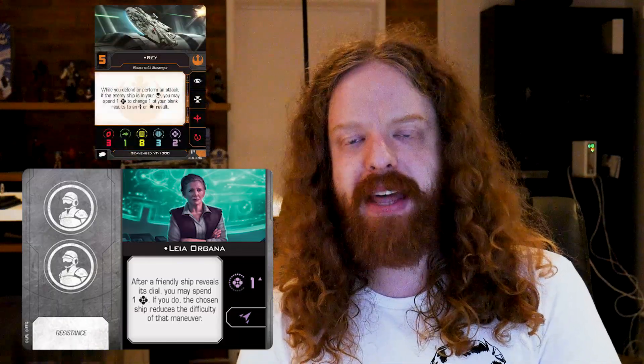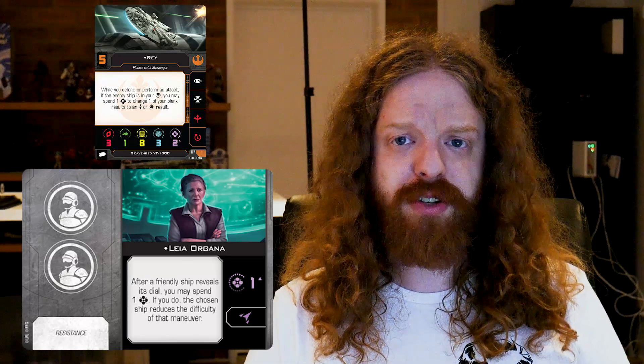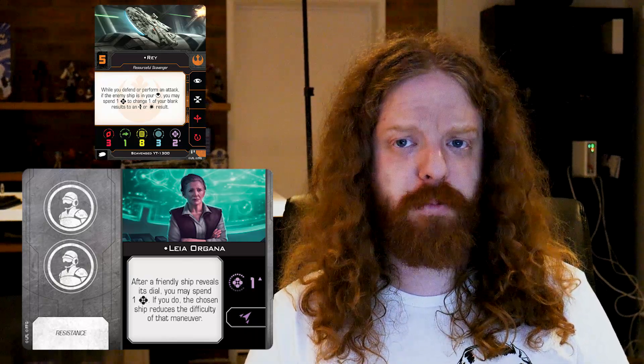And yes, of course, Leia Organa — really, really cool. Me and Justin were pretty hyped when we saw this for the first time. Two crew, resistance. After a friendly ship reveals its dial, you may spend a force; if you do, the chosen ship reduces the difficulty of that maneuver. Plus you get a force token, plus you get a purple coordinate. That means you have three different things to spend your force tokens on. If you put her on Rey in the Falcon, that means three force tokens and three great options for those force tokens. And while you can only coordinate once a turn, you can use Leia Organa multiple times a turn.